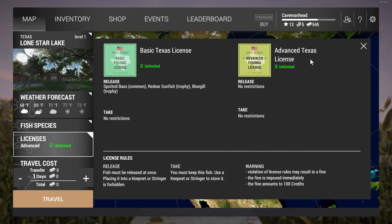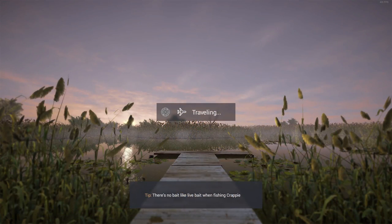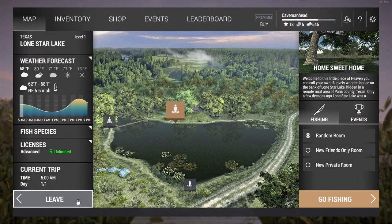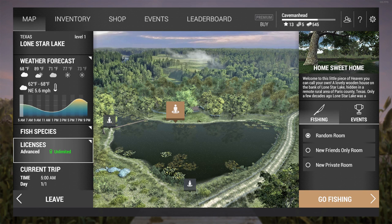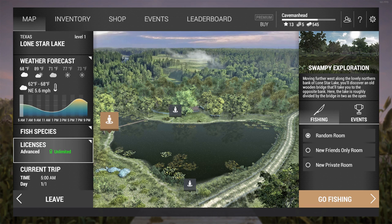First of all, you should probably have the Advanced Texas License — costs seven gold. For new players it's totally worth every single gold: you get unlimited fish catching, you don't have to throw anything back, and you don't have to keep anything either. The standard license will also work for what we're going after today.